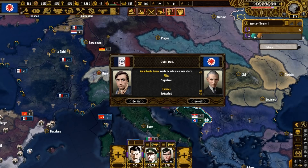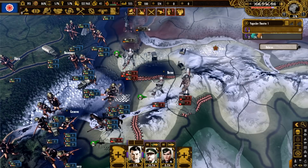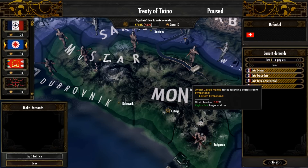The French wish to join our war with the Swiss — that's just convenient. By doing this, we've unintentionally given our new allies, the French, a free country as a gift. Balkan Dominance is done, and in a nutshell: we got Albanian mountains, and France got Swiss mountains.